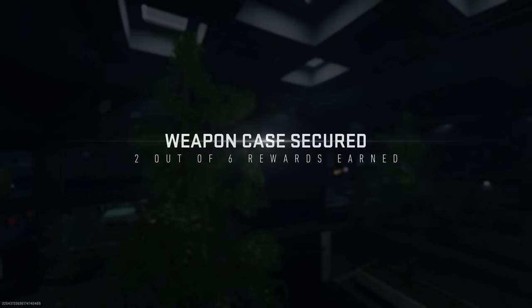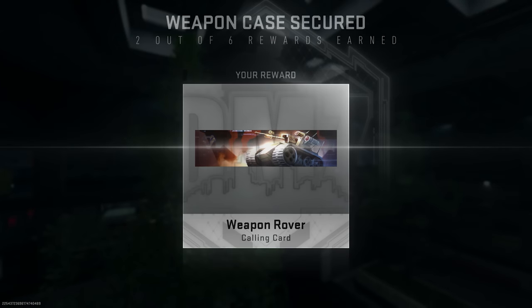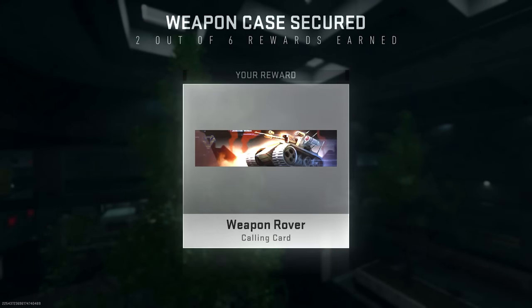The second free reward is an animated calling card called 'Weapon Rover,' which features the Wilson turret that tries to kill you on the third floor — it plays into the theme of Building 21 really nicely.